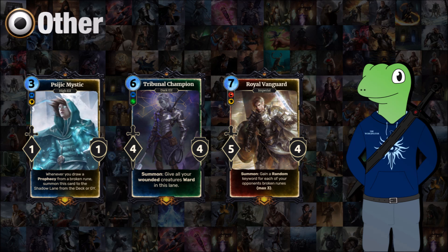Moving on to the final three cards of the set. We have the Synod Mystic, a 3-cost 1/1. Whenever you draw a prophecy from a broken rune, you can summon this card to the shadow lane from your deck or graveyard. This is a really nice card for whenever a rune breaks and you actually get a prophecy, because you get an additional card on the board. Even though it's quite weak it's something quite nice and mage decks would definitely appreciate it.